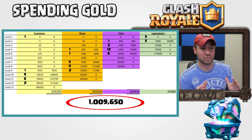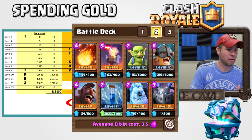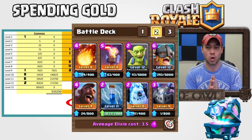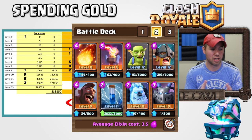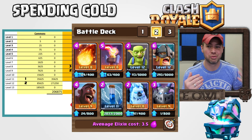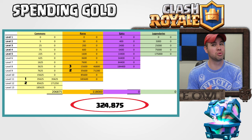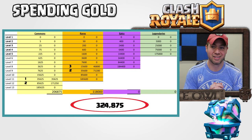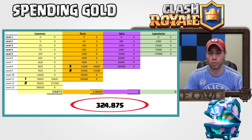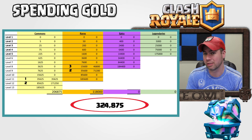For my main deck, I'm running three commons and five rares. Those three commons are two level 12s and one level 11, and on my rares I have two level 9s and one level 8. Once I threw that into the chart, I was able to figure out that I've spent a grand total of 324,000 gold on the deck I use most of the time. The rest has gone toward trying to upgrade a bunch of other cards too.